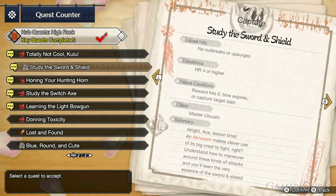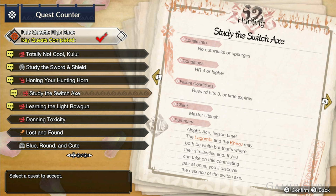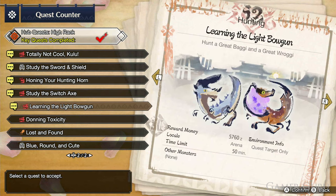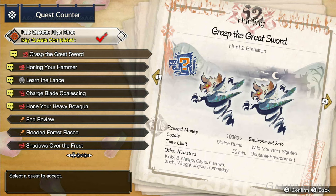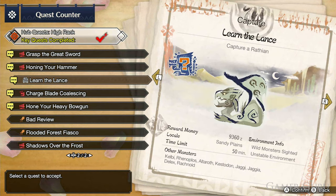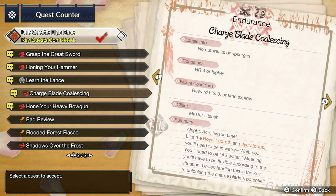You may have noticed that there's actually only four different categories here at four stars: the Sword and Shield, the Hunting Horn, the Switch Axe, and the Light Bowgun. So where are the rest of the weapon types? When we reach five stars in the same co-op area, we can go back, speak with Master Utsushi, and we'll unlock the side quests for the Great Sword, the Hammer, the Lance, the Charge Blade, and the Heavy Bowgun.